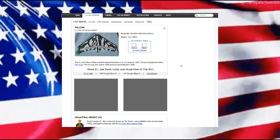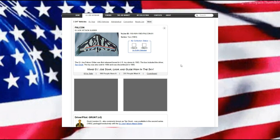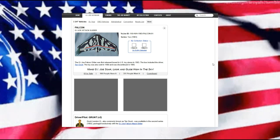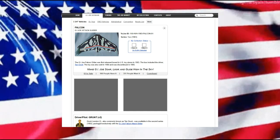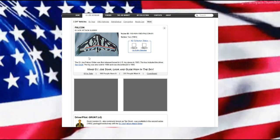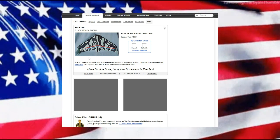Hello everyone, welcome back. Today we are looking at the Falcon Glider. The Cobra counterpart would be the Viper Glider, and we'll cover both of them when we switch over to doing our game stats — really they're both one and the same. The GI Joe Falcon Glider was first released in the United States in 1983. The box included a driver, Tan Grunt. The toy was also sold in 1984 and discontinued in 1985.